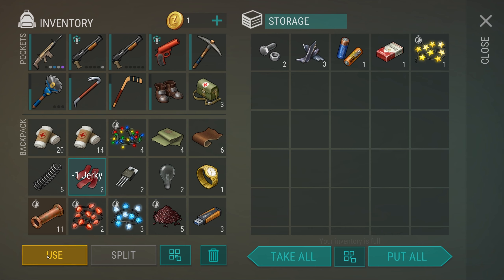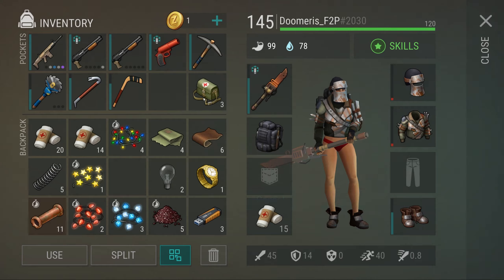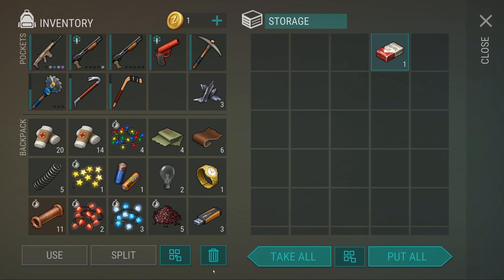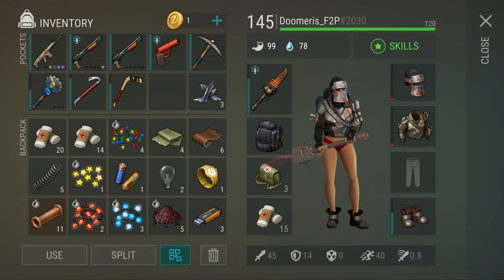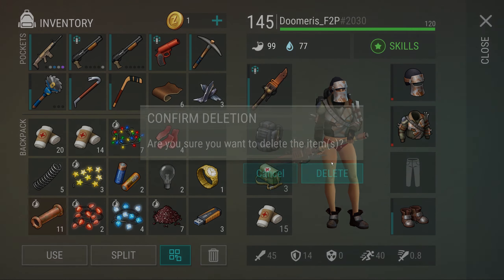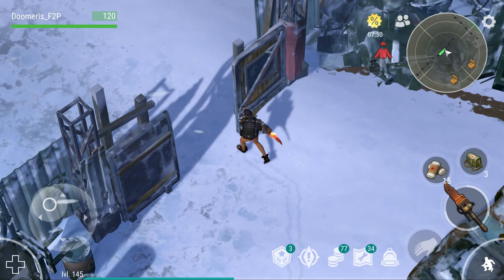Make sure I loot everything here. Let's grab the lights. I'm going to delete the transistors, equip new boots, delete the boots and bolts. Let's make sure we loot everything and get one more car here. We got new boots again — I'm going to delete this and grab my crowbar for now.